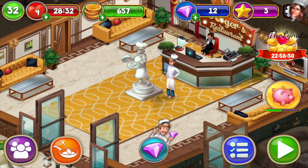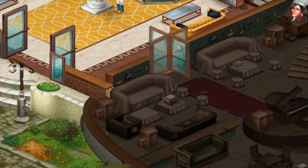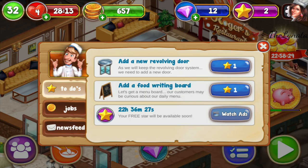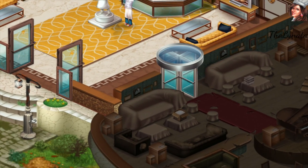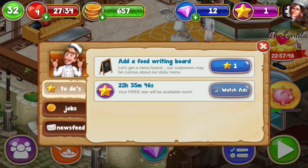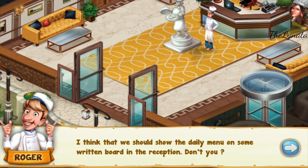Remove the revolving door — let's get rid of this old revolving door. Now we have to add a new one — help me carry and mount the new revolving door, Delinata. The new rotating door looks modern and it's great for our restaurant. Add a food writing board — we should show the daily menu on a written board in the reception.